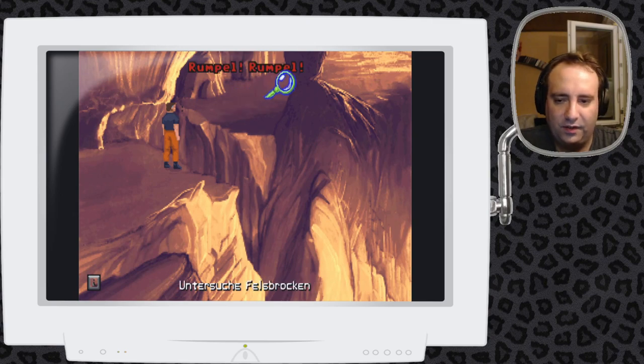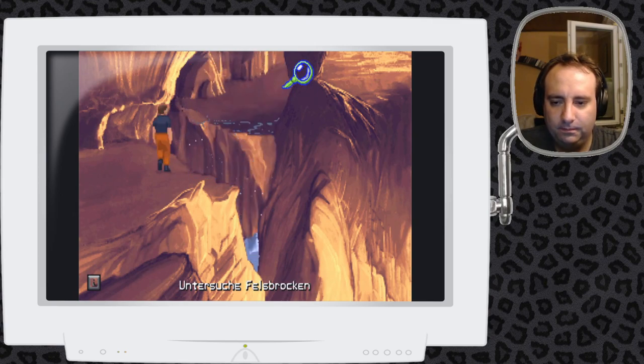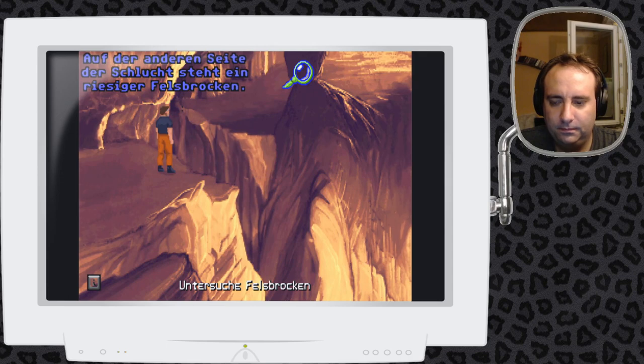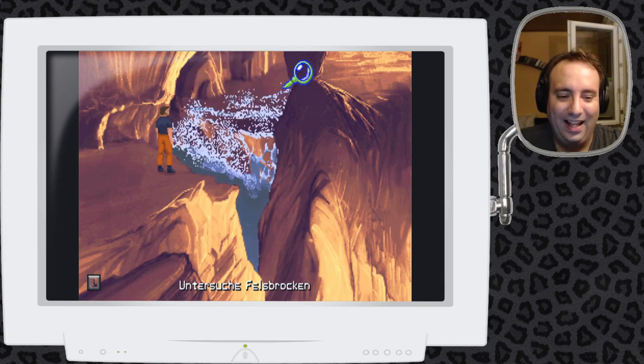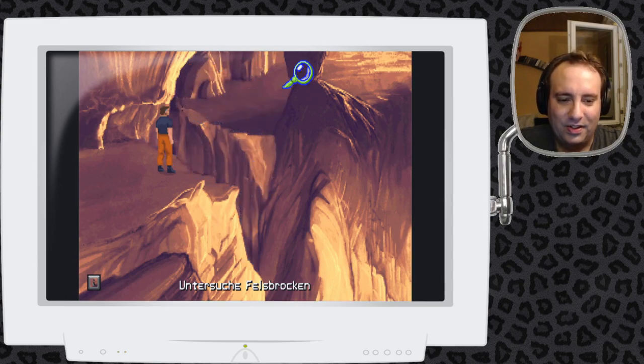Er sagt also zu der entfernten Seite nichts. Da ist ein Felsbrocken – auf der anderen Seite der Schlucht steht ein riesiger Felsbrocken. Jetzt fällt es mir ein – das hatte ich tatsächlich im Kopf bei Erben der Erde, aber das ist hier in diesem Spiel. Man kommt irgendwie auf die andere Seite und dann schmeißt man den Felsbrocken, und hat ab da eine Brücke.